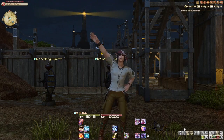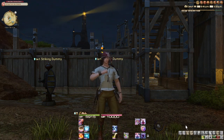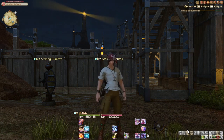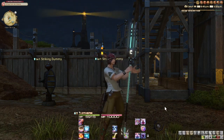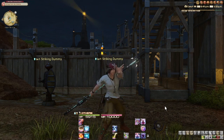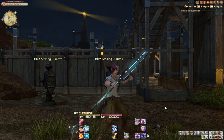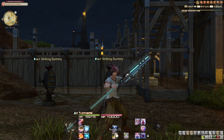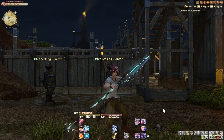Hello everyone, welcome back to another Idiot's Guide. Today I'm going to show you how to play a Thaumaturge. The Thaumaturge is your standard black mage type class — it's your offensive caster: fire, ice, lightning. If you want to do lots of damage with lots of magic, this is the way you're going to want to go.